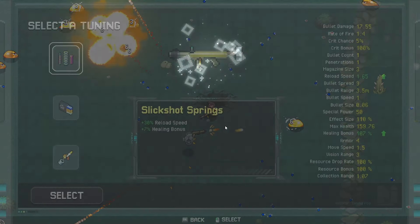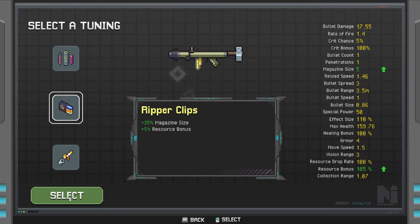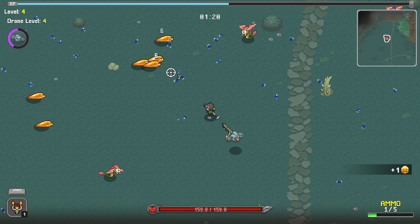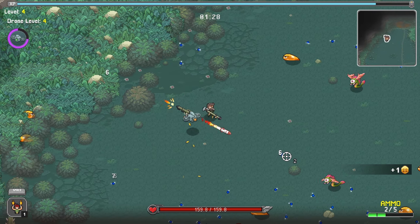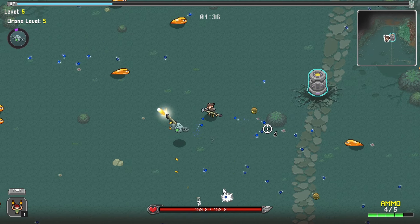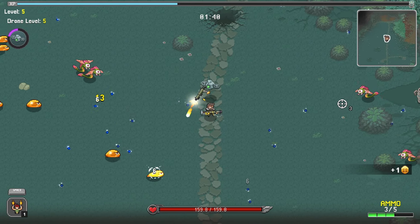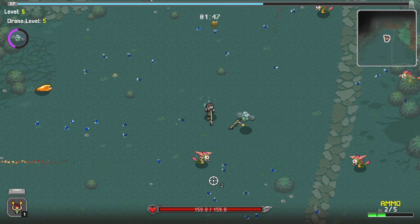So we're going to grab that, and then we got the penetration again which we don't want. Reload speed could be good. Magazine size is going to be very, very good here — it does give us resource bonus as well, which means we don't have to worry too much about picking up every single piece of XP. I'll show you a way that the game allows you to get magnets so you will get the opportunity to pick up all the XP on the floor regardless. But we have to find a way to deal 750,000 damage with the RPG. I think we're going to go with rate of fire — it does give us dodge as well. I need to look next time we level up how the dodge works or what your chances are based on the number given.